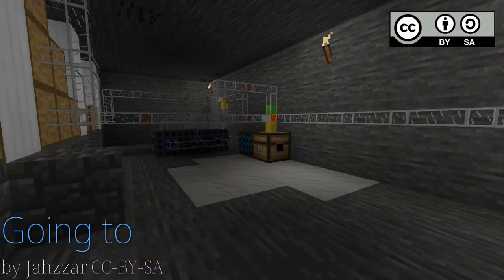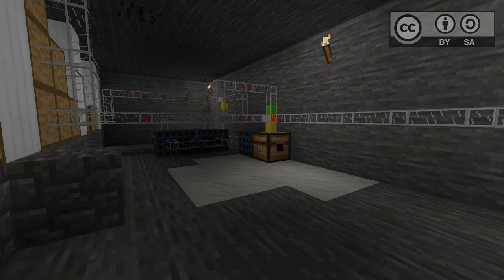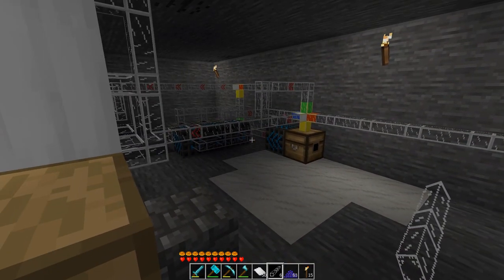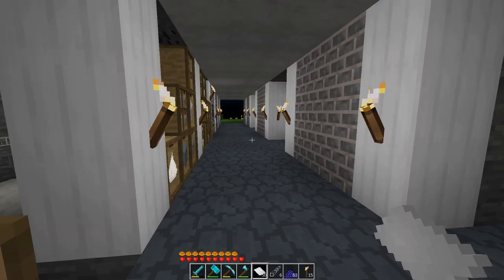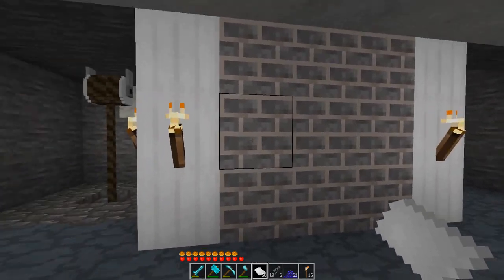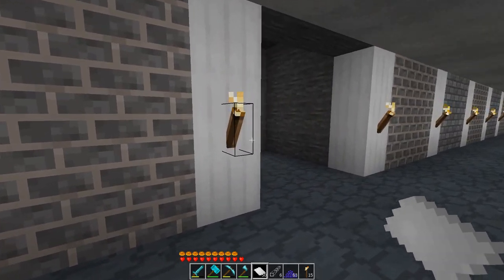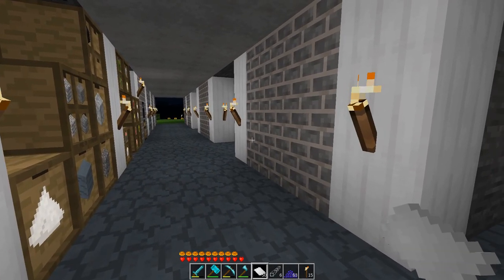Hey guys, this is BenRob0329, and today we're picking right back up where we left off, but I've had a slight change of plans. While my original plan was to put the entire storage system going back along the wall, I think that's going to be more of a pain in the long run — the more items we get, the further down we'll have to go, and the less space we'll have for other things. So instead, I'm going to make a big room in here, and basically just a big hallway going back. It'll go down a bit so we don't end up going out the hill, and then we'll have the storage system in there.